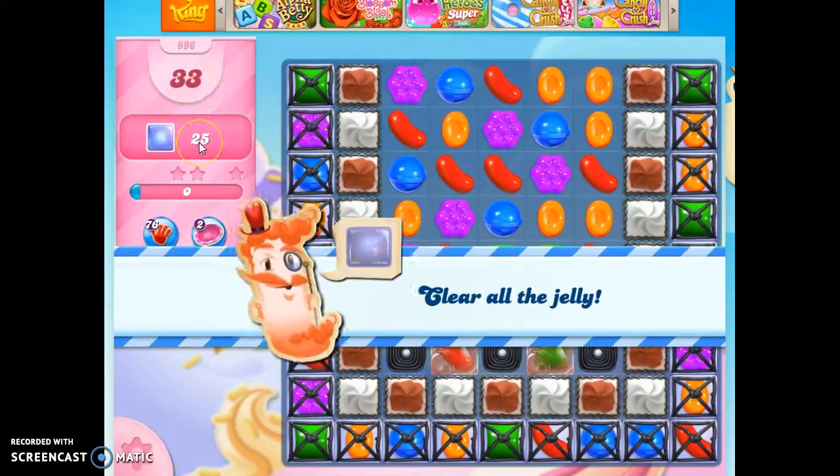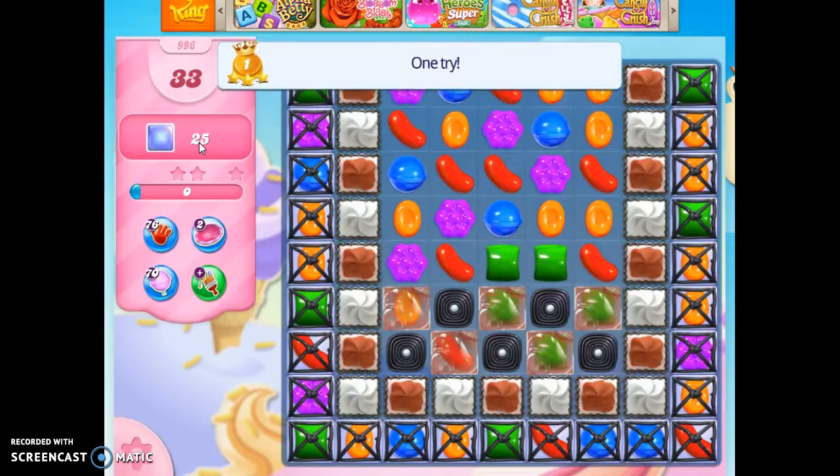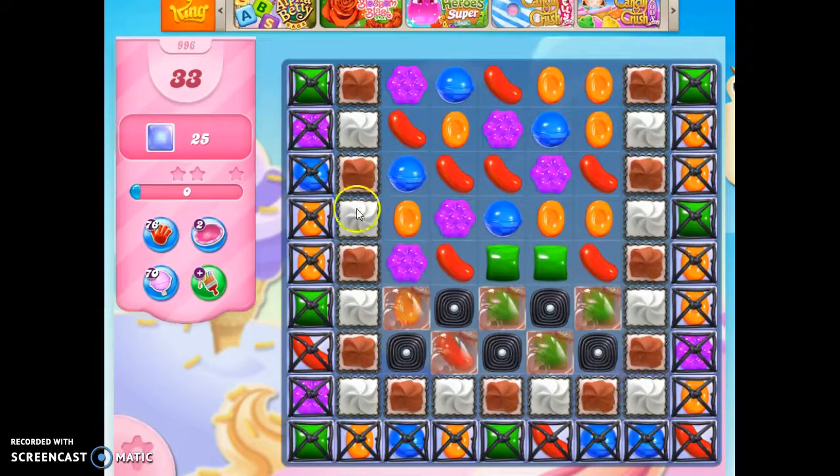I've got 33 moves to clear out 25 jelly. It looks like the jelly is all the way along the border here, and none under these guys, but I'll probably have to break down these guys in order to get over here. I've got licorice and some marmalade besides the licorice locks and the frosting. So let's see what we can do.